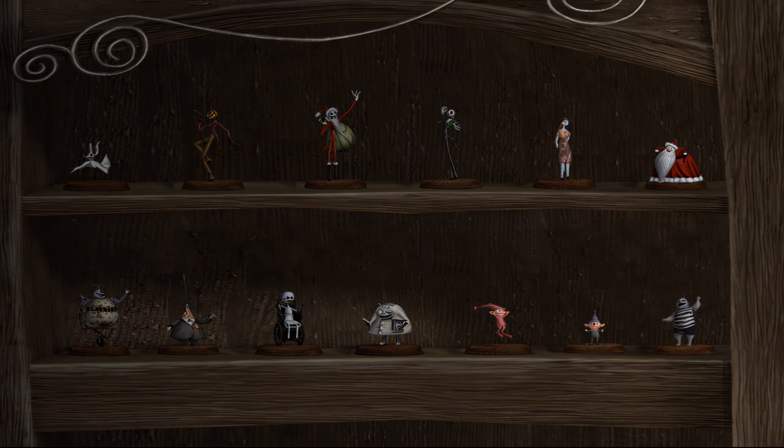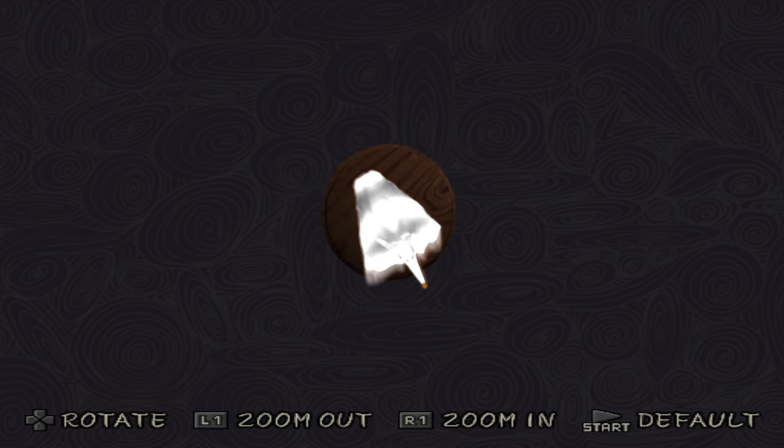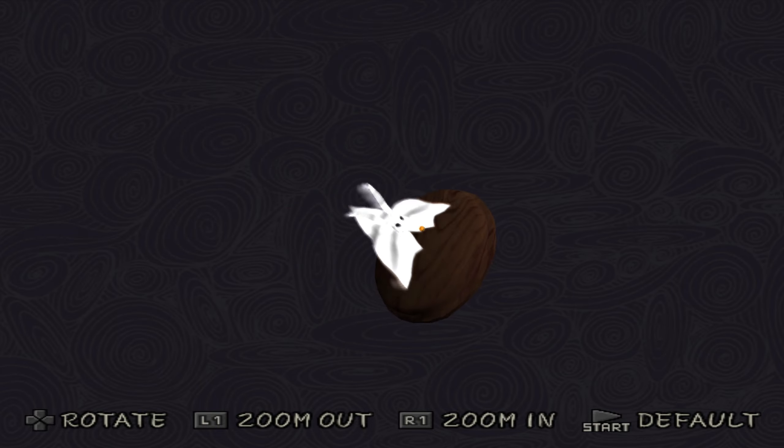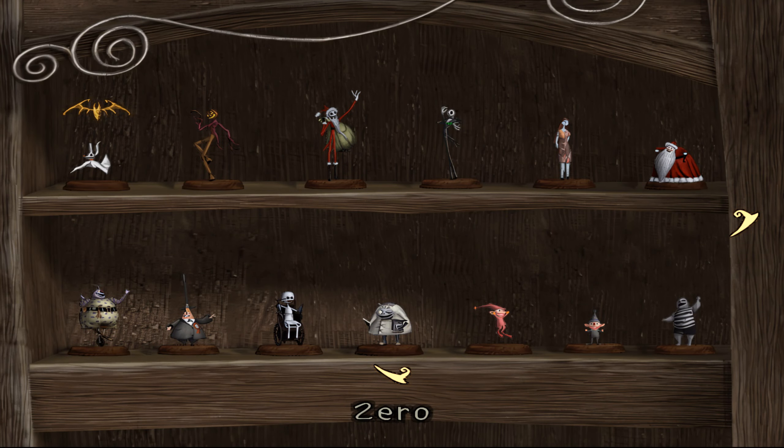These are all the figures in the game. You can move them around, rotate them, stuff like that. We've got Zero, Pumpkin King, Santa Jack, Jack Skeleton. You can get all these from getting A ranks in a level — A in damage, A in count, A in time, and so forth. That'll unlock a statue per thing. There are also a few statues you can get by going to hidden places and beating enemies there.